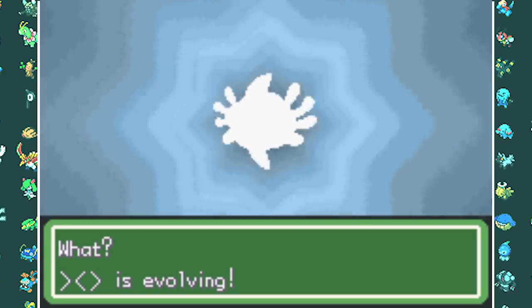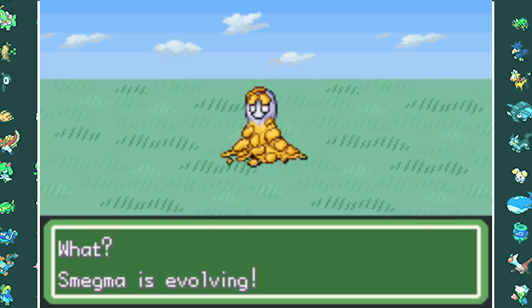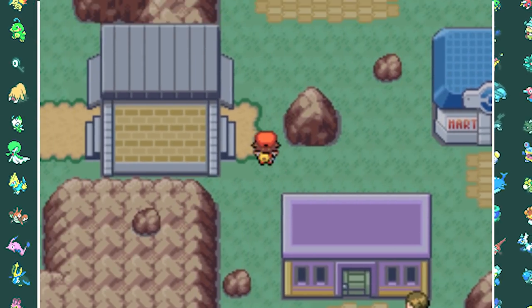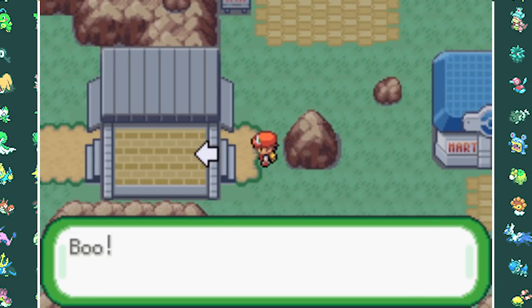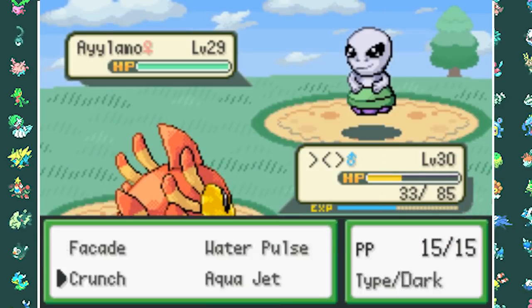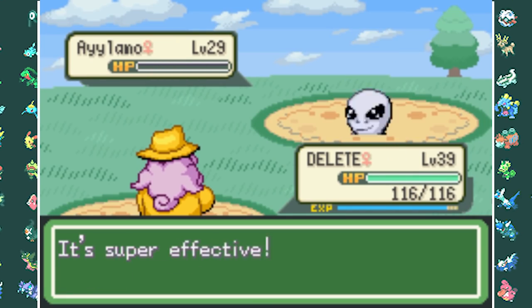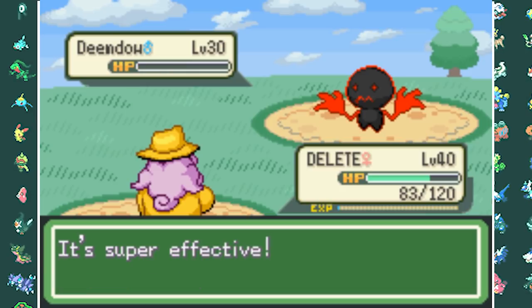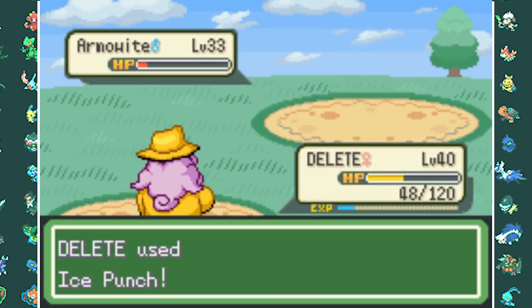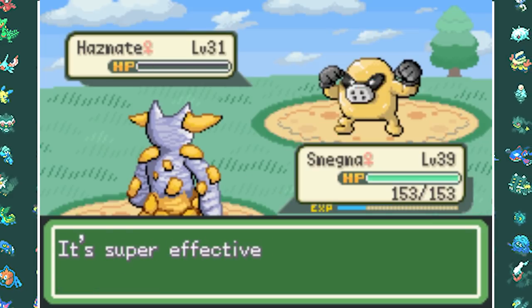I find a Water Stone in the cave and use it on Smegma, evolving it into Semdemen. The next town is cursed by skeletons that block your exit. Our rival stops us for another battle. His Aile Mound takes out Prastish easily, so Delete takes it down with Shadow Punch, then also Shadow Punches Deem Down. Arma White the evolved form of Euphoreal is also Dark type so I punch it out. Iguala goes down to a single Muddy Water from Scry, and last up Hazmate falls to Semdemen's Nutshot.